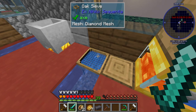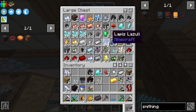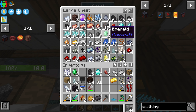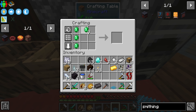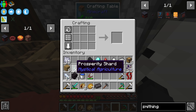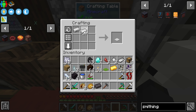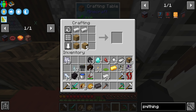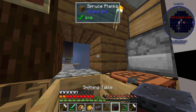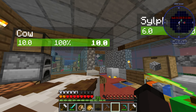Oh, we don't have it yet, we've gotta make it still — the netherite sieve or whatever you want to call it. The emeralds — we need six emeralds. Bada bing bada boom, put the diamond one in there, boom. And we need the smithing table to be able to do the next piece. Two of you, four of you — and I'm just gonna put you inside the wall. Emerald mesh plus this is a netherite mesh.